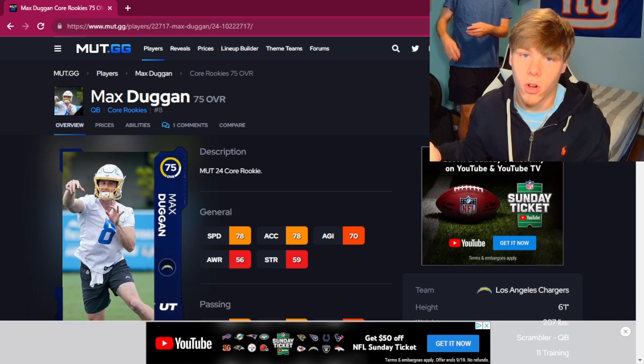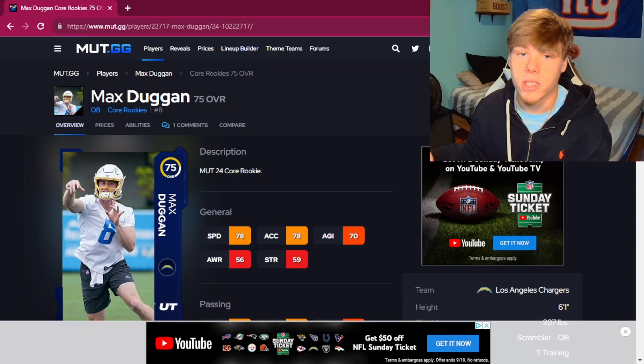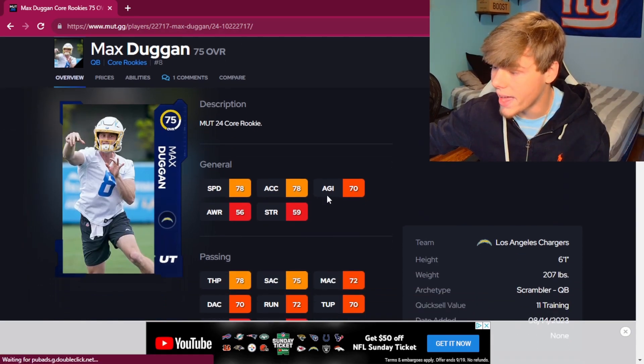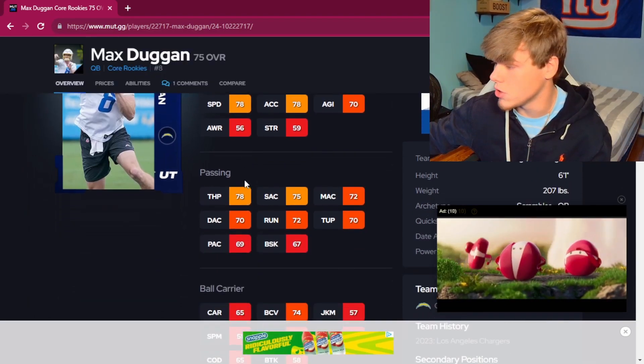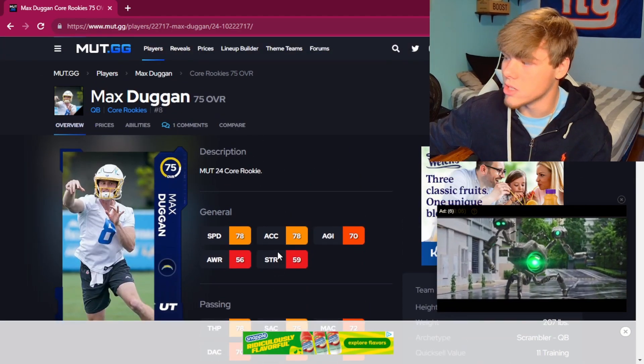If you don't want to spend 15,000 on a quarterback, you can go with Max Duggan. Selling for 2,000 coins on average, you're really not going to get a cheaper quarterback that has almost 80 speed and 70 in every single other throwing stat — almost 80 throw power too. At 6'1", there's really not a better 2,000-coin quarterback.